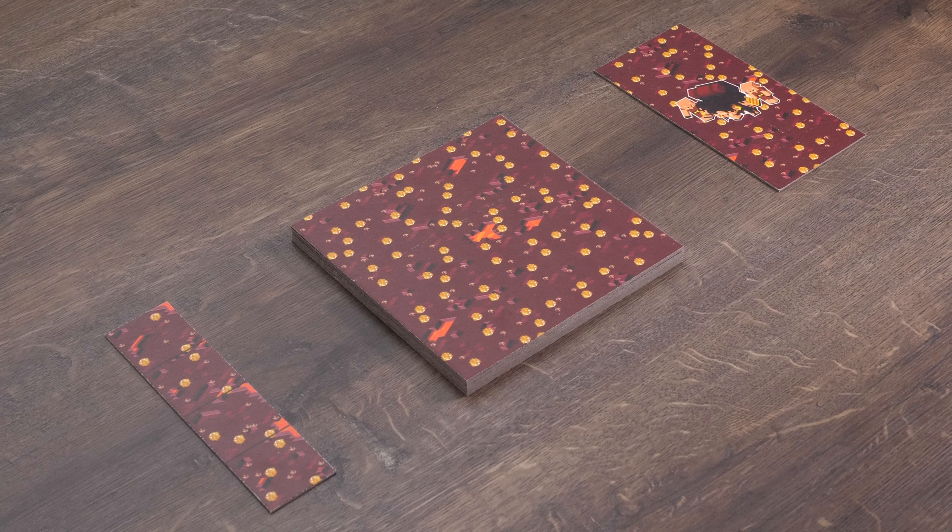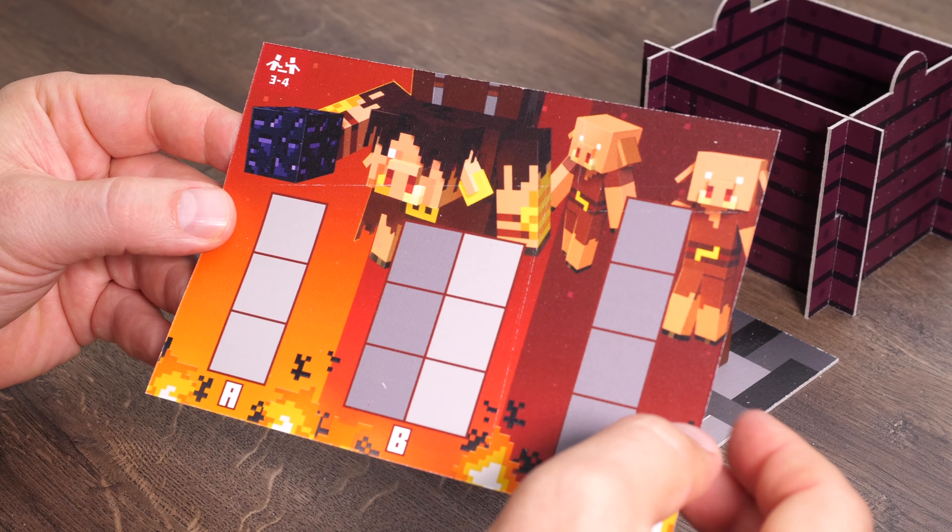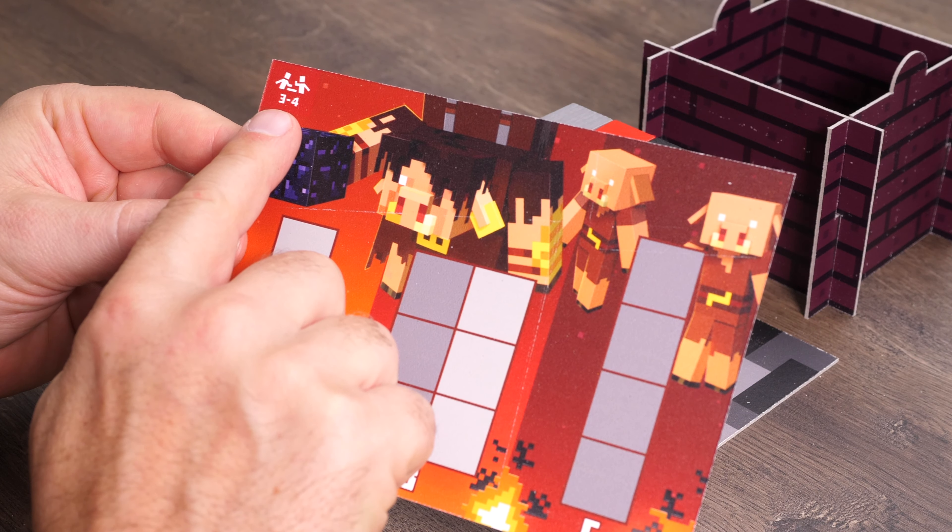Turn over the first square part of the map. To the side of this, build the resource cube. To do this, assemble the four-part mould and put it on top of the block foundation. Then pour in the 64 wooden blocks and shake it a bit until it forms a big cube. Lift the mould by its tabs and put it down next to the cube. You'll use this to collect blocks used up during the game.